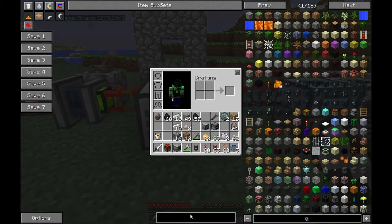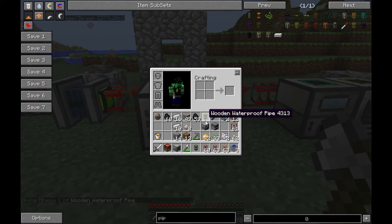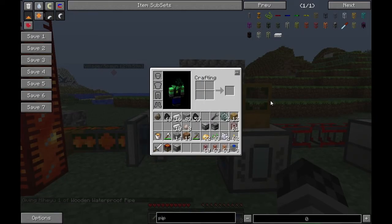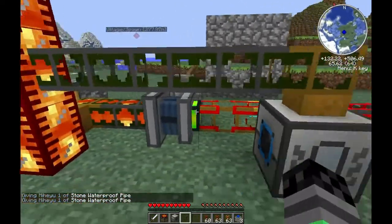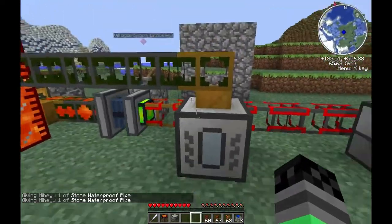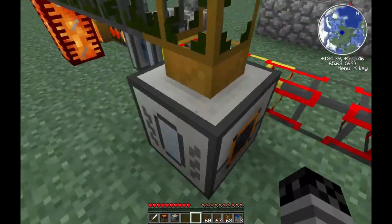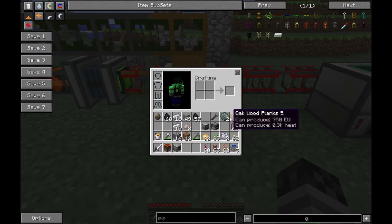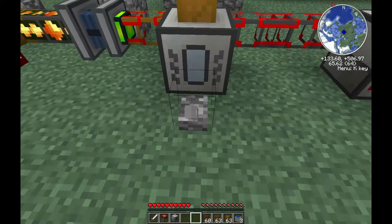These pipes I'm using right now are actually part of the Buildcraft mod, so they don't actually come directly from Thermal Expansion, but they are incredibly useful in moving liquids around. We've got our Magma Crucible set up here and it's going to draw off the power line. This machine I definitely like to put a lever on, simply because it likes to run constantly unless you tell it otherwise.